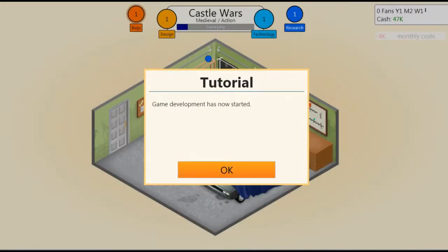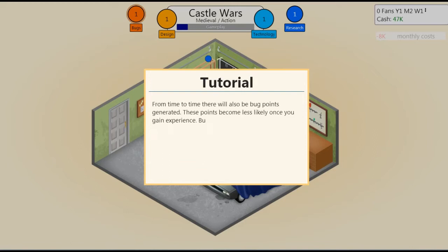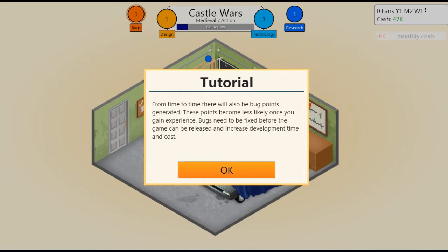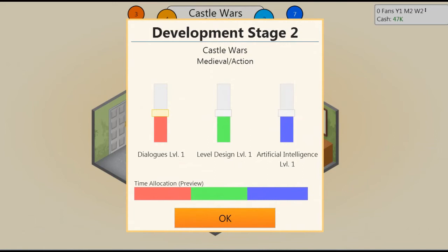He's thinking away. Game development has now started. While developing your game you will generate game points, which you can see bubbling up. The more points you generate, the better the game will be. From time to time there will also be bugs — these become less likely once you gain experience. Bugs need to be fixed before the game can be released, and increase development time and cost. At the moment there are two bugs — oh, three now.